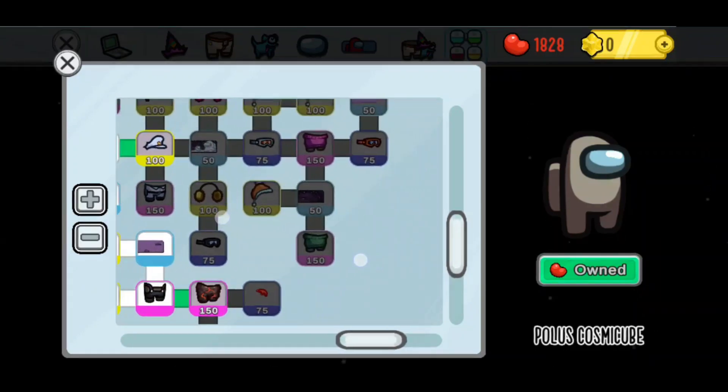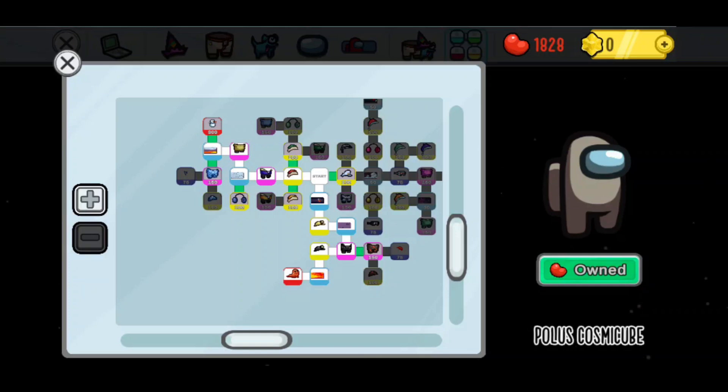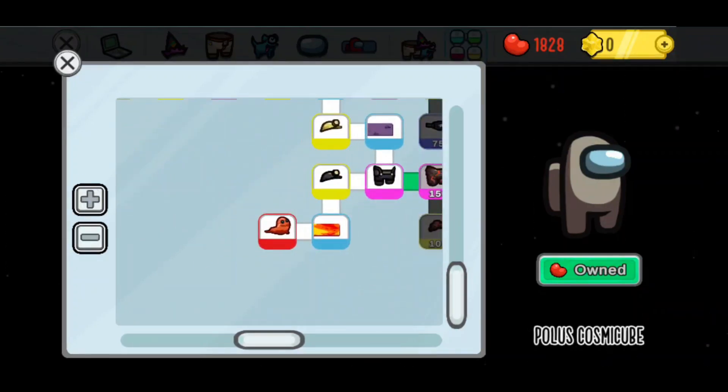What you want to do is come over and, if we scroll out, as you can see, if you make your way through the Cosmic Cube, what you will eventually be able to get is this pet right here.